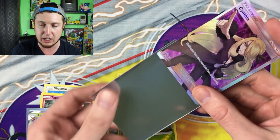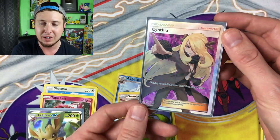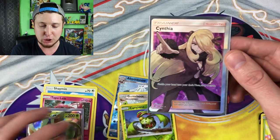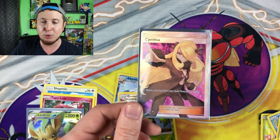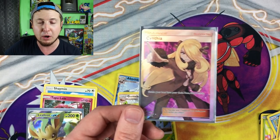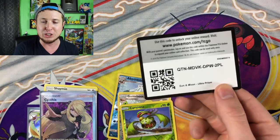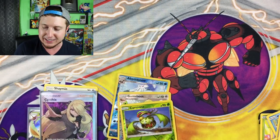Everybody wants a Full Art Cynthia! That is super super awesome! I am super happy — that is super cool. That's my first one I've actually pulled. I've opened up a lot of Ultra Prism and have not pulled a Full Art Cynthia yet. And then boom — right there. Learning how to get free Pokemon cards and we get a Full Art Cynthia. This is a good day, Pokefam Nation! There is a code card — back to back ultra rare pulls, absolutely insane!